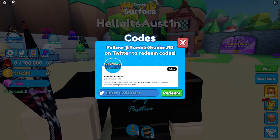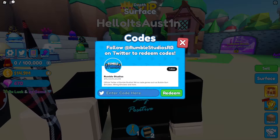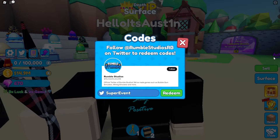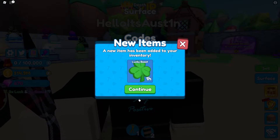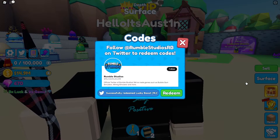Now there are brand new codes we need to go over. The first one is 'super event' — this one is for the brand new update. If you enter it the exact way I do and click redeem, you're going to get one hour of lucky boost, which is really cool and is definitely going to help you out inside this game.